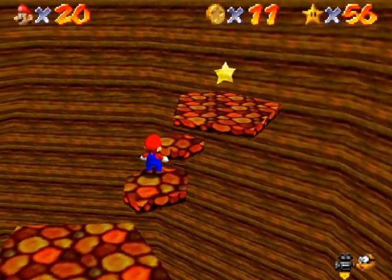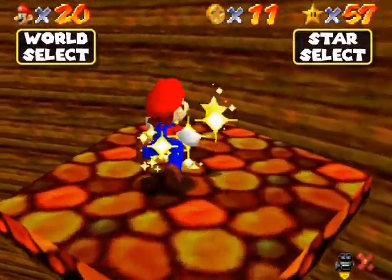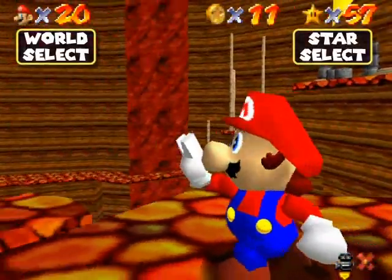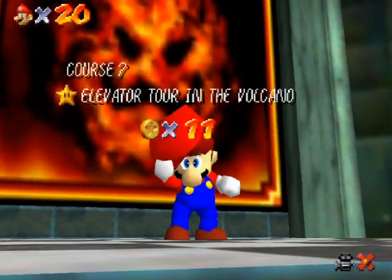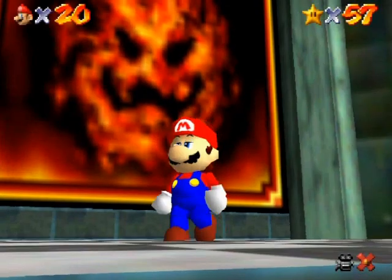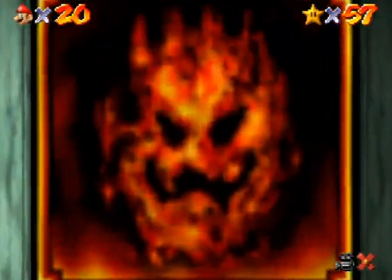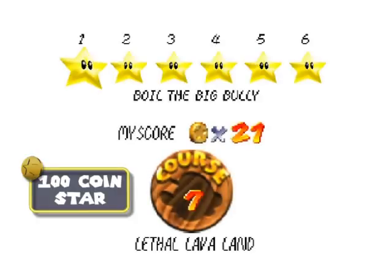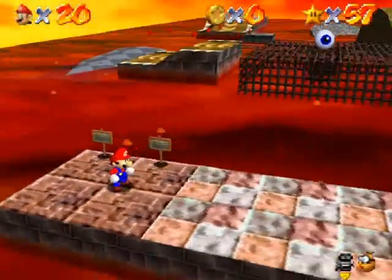One at a time please — there we go, got it. This world is so short I'm tempted to do the 100 coin star right now. You know what, that's what I'm going to do — complete the entire world in one part, a first for the walkthrough. The star gives me a shell so I'm going to take that.